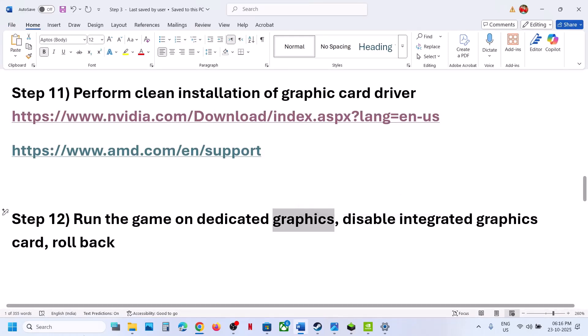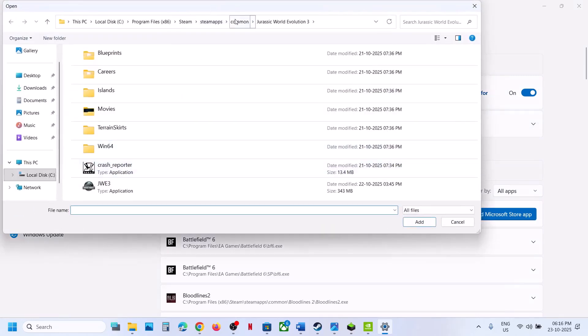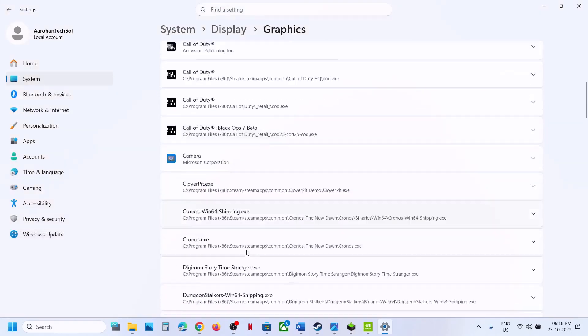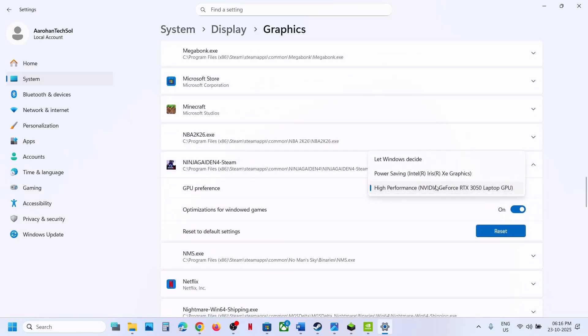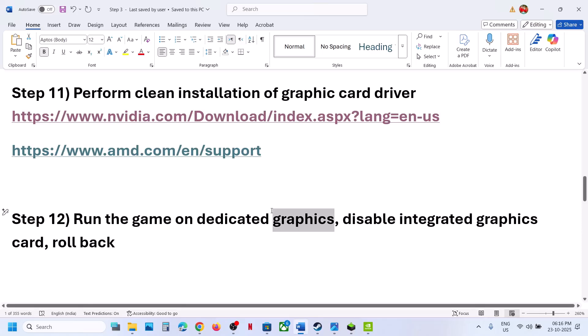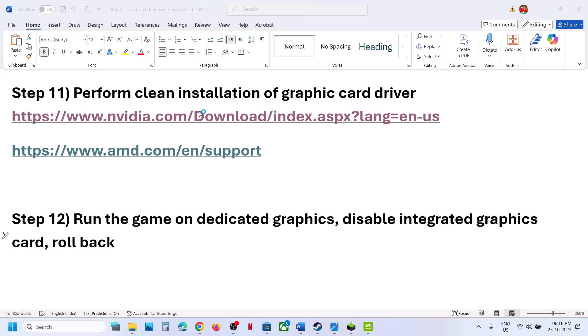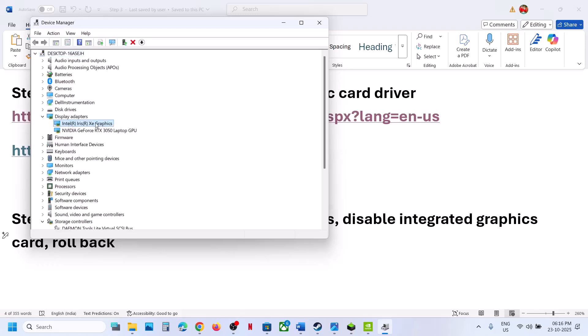If still not working, run the game on the dedicated graphics card. Type 'graphics settings' in the Windows search box, click Graphics Settings, click Add Desktop App, go to the game installation folder, select the game exe, and click Add. Find the game in the list, click on it, and select High Performance — you will see your graphics card listed. If your computer has a dual graphics card, go to Device Manager via the Start menu, expand Display Adapters, right-click the integrated GPU and click Disable Device. Once done playing, re-enable it.